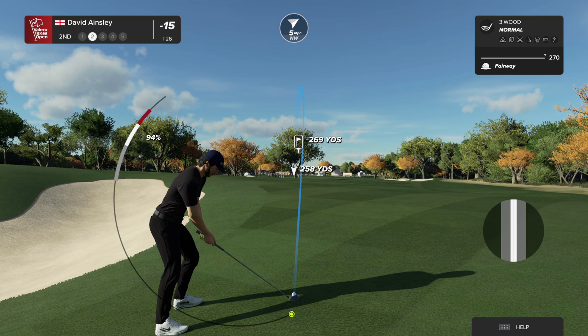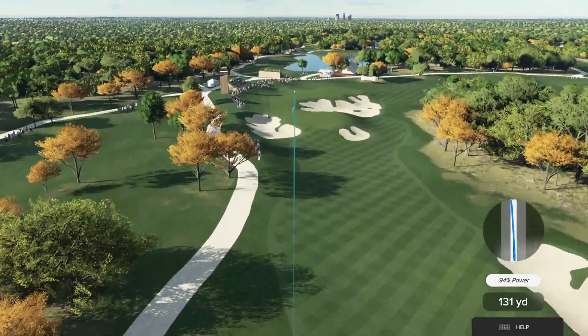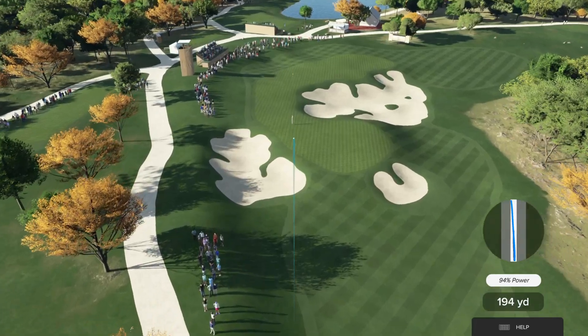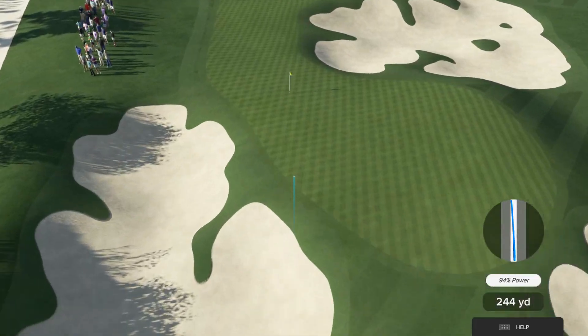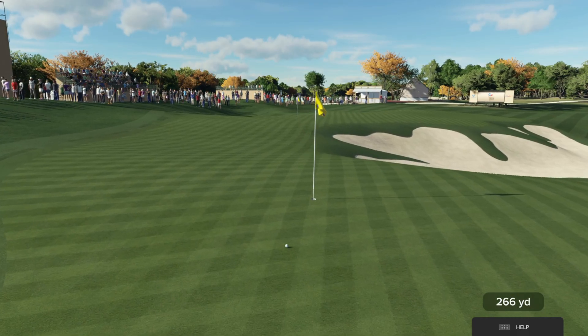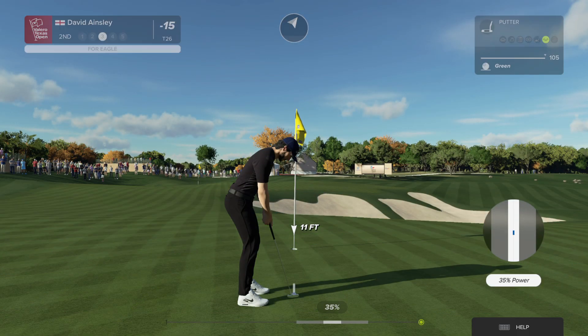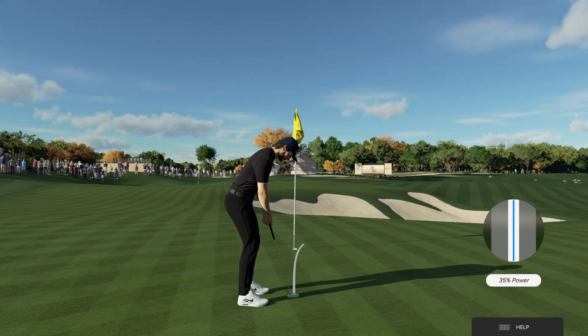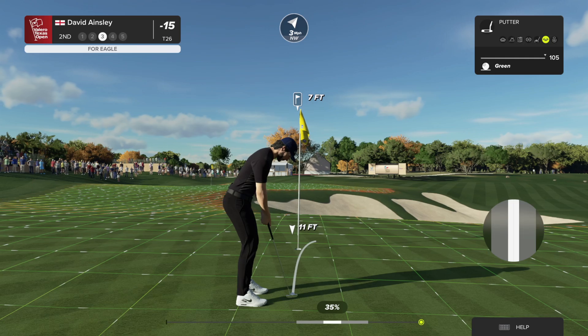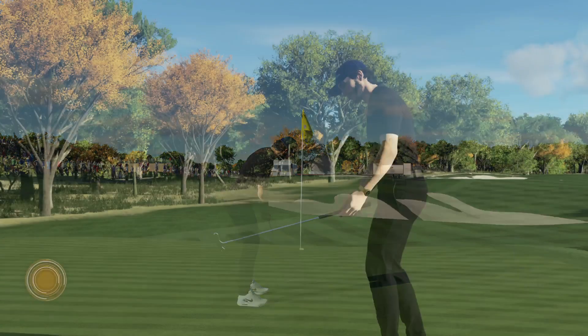If players are long enough and adventurous enough, they can go for this green in two. How hard is the approach? The green sits well above the players, so getting it home in two and actually stopping it on the green — that's a tall order, except for the players that are the longest in the game. Anything coming up short left is a deep bunker, but to be fair, that's not a bad miss. Anything going long, however, can be. The bunker behind the green is really, really ugly.